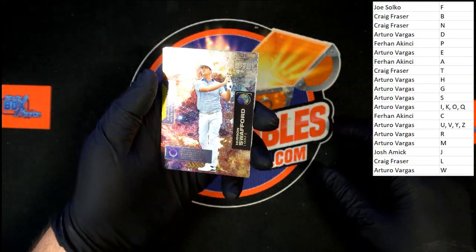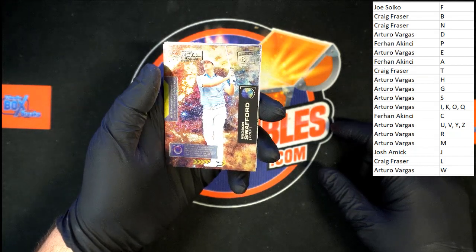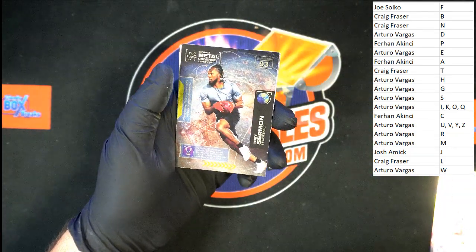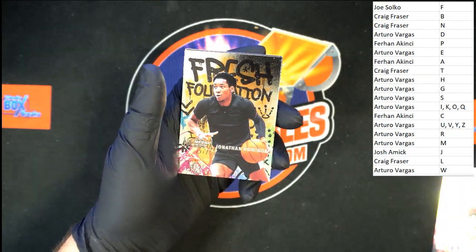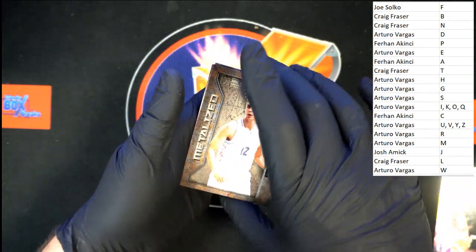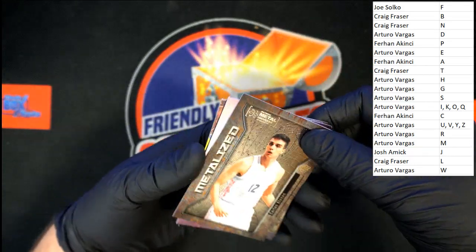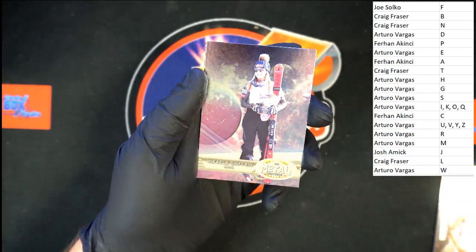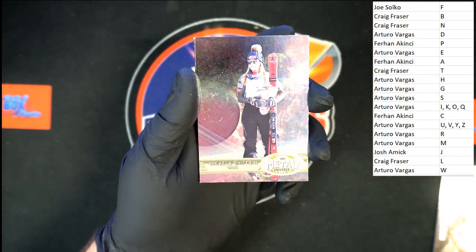To start us off: Hudson Swafford going to last name letter S — that's Arturo V. Another last name letter S — Trey Sermon, also going to Arturo V. Jonathan Kuminga going to last name letter K, that is Arturo V, fresh foundation. Khalis Allison going to last name letter A — Ferhan A, that is coming to you. Then we have Mikaela Shiffrin going to letter S, that is going to Arturo V.